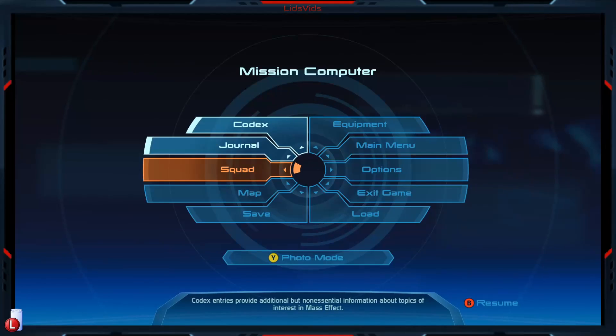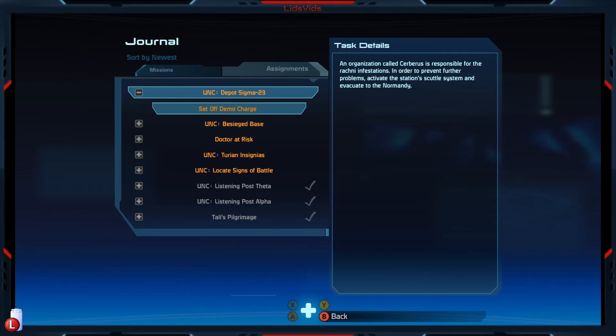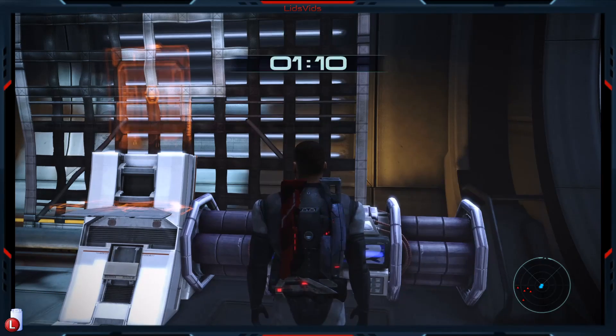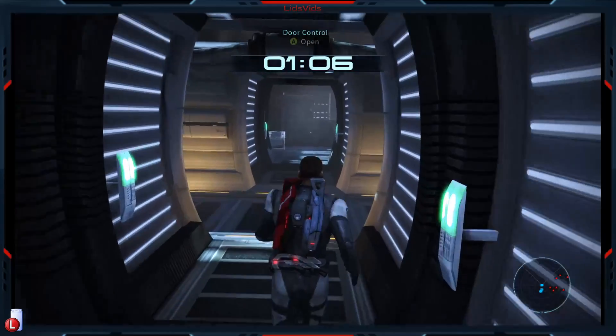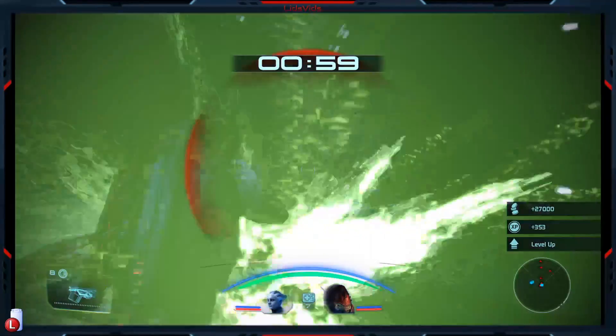For that reason, before we activate this, let's make sure we save. Our journal is highlighted here - UNC Depot Sigma-23. An organization called Cerberus is responsible for the Rachni infestations. Activate the station's scuttle systems and evacuate to the Normandy. The whole 'evacuate to the Normandy' part is perhaps far more significant than it's implying here. Let's do that - and we only have... oh my goodness, that is not a lot of time. And there's Rachni - a whole bunch of Rachni. We have leveled up, apparently.